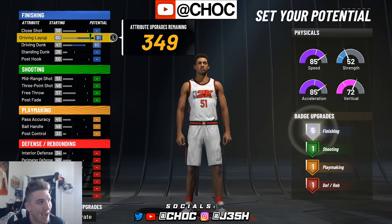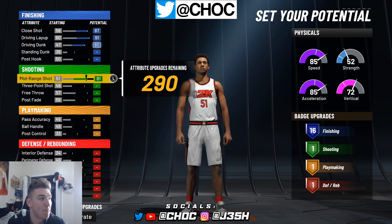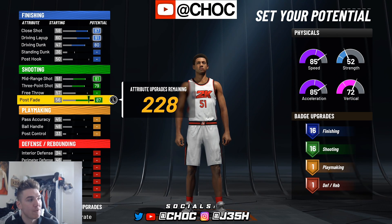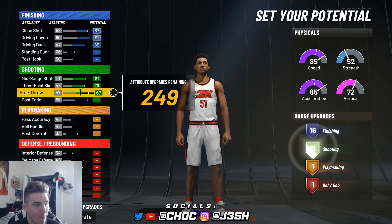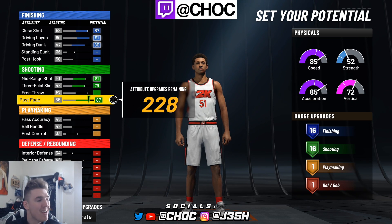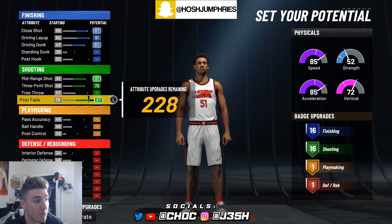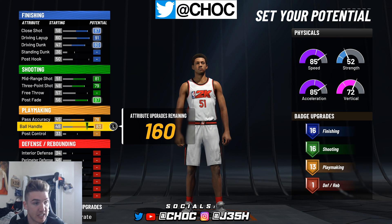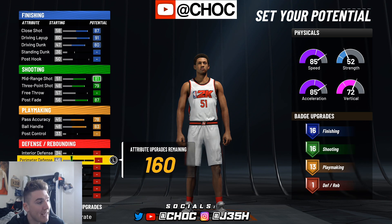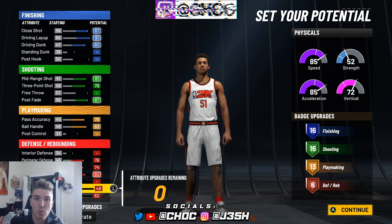We're gonna max the driving dunk, max the driving layup, and max the close shot — leave that at 16. From here, max your mid range, max your three pointer, and max your post fade. Now your post fade does not have to be maxed. If you play Pro-Am, you're more than welcome to put your free throw up — it depends on what game mode you're playing. If you don't play Pro-Am, don't waste attributes on free throw. Max the pass accuracy, max the ball handling. We currently have a spread of 16, 16, 13. From here, max the perimeter, the lateral, the steal, the defensive rebound, and the offensive rebound — giving you a spread of 16, 16, 13, 6. Really, really good spread.